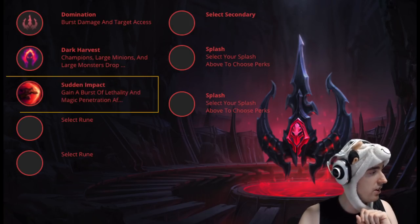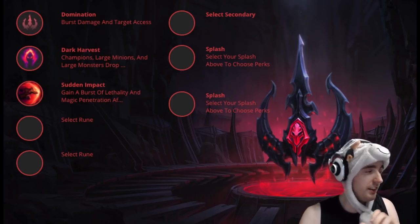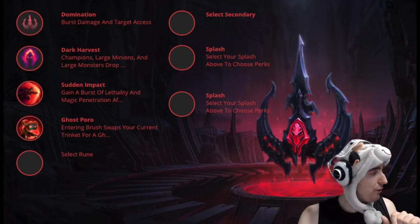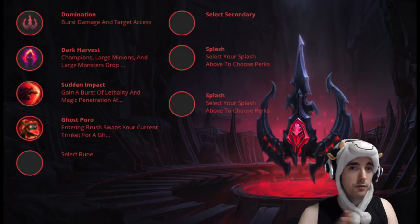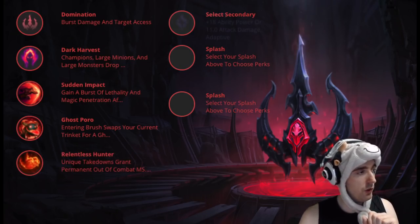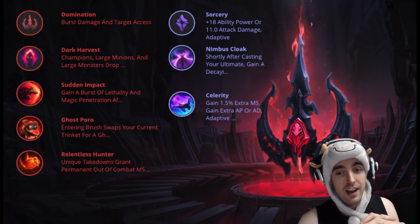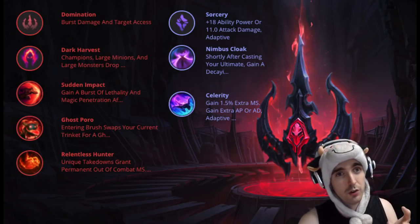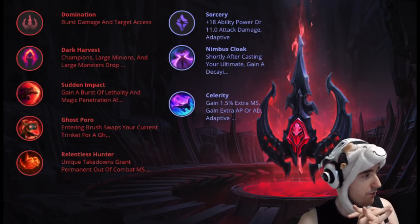For the secondary rune with Dark Harvest, we get Sudden Impact. For the next slot, I'm starting to think Ghost Poro is probably easier to use — I find my Eyeball Collection stays unstacked, which is one reason I dislike the Domination tree. For the last rune, I'd bring Ultimate Hunter or Relentless Hunter. I'm not bringing Ravenous Hunter here because I'm not using Conqueror or Guinsoo's Rageblade, so the healing isn't as important. For the Sorcery page here, bring Nimbus Cloak and Celerity — it gives a lot of damage. If you bring Ghost and use Stormraiser, you could be getting around 50 AD from Celerity with Ghost, Stormraiser, Tier 2 Boots, and Highlander. It's an actually nutty amount of AD, very highly underestimated.